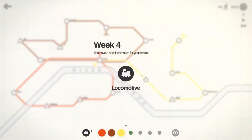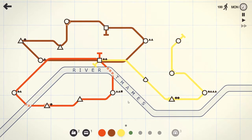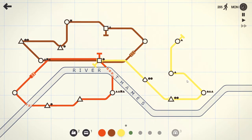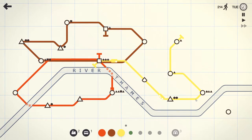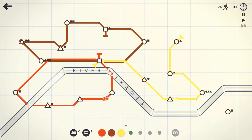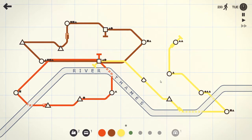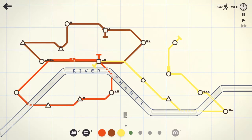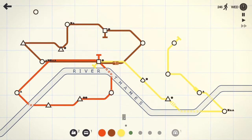I do have a spare train that I'm not using, so the yellow line seems to be my problem area. I don't get another line, I get a carriage — alright, we'll do that. I'm getting close to the point where I'm going to need to slow this down. That was not part of my plans — I wasn't expecting a station down there. I really want another line now.